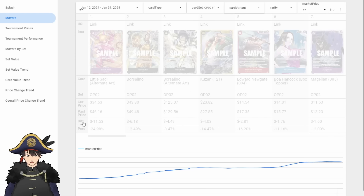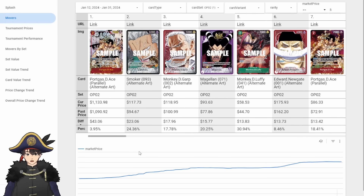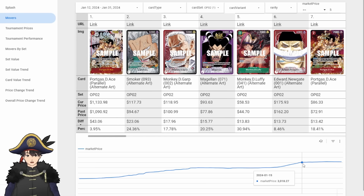Let's take a look at the increases in OP02. OP02 has also gone up quite a lot in value, now sitting at around $3,080. It did go up quite a lot since the beginning of January, though the biggest pump for this set was from October to the end of the year. Ace went up $43, Smoker up $23, Garp up — all the Alt-Art leaders are going up, because these cards are collector's items at this point.